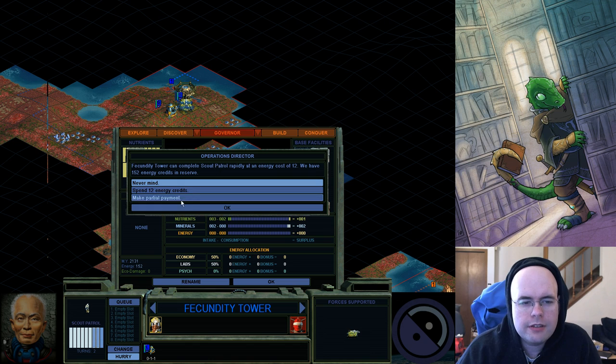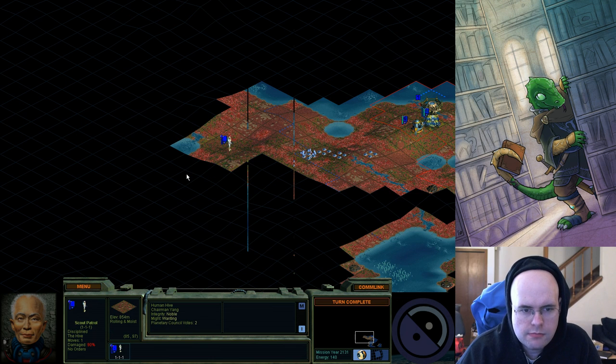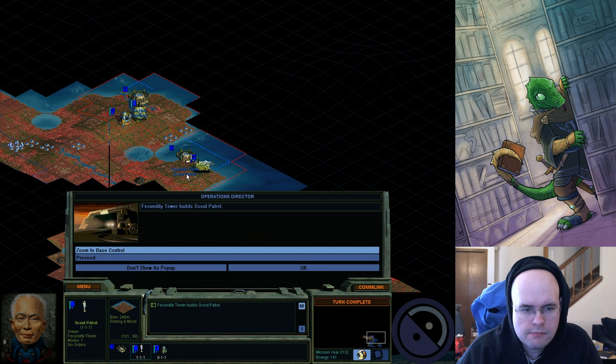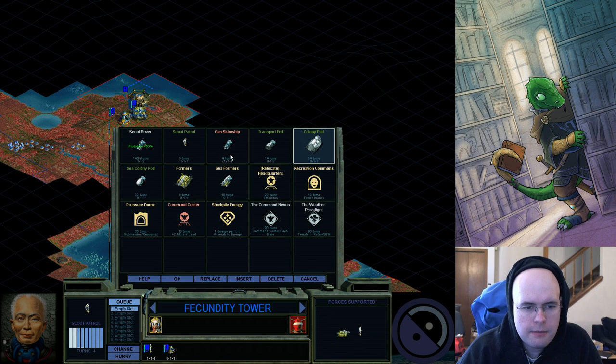You can spend money in order to hurry units. You can technically make a partial payment and still have it finish in one turn, but I'm not going to bother — it's not worth the effort and it's kind of cheating anyway. There we go — now I have a garrison back, and it's better than ever.